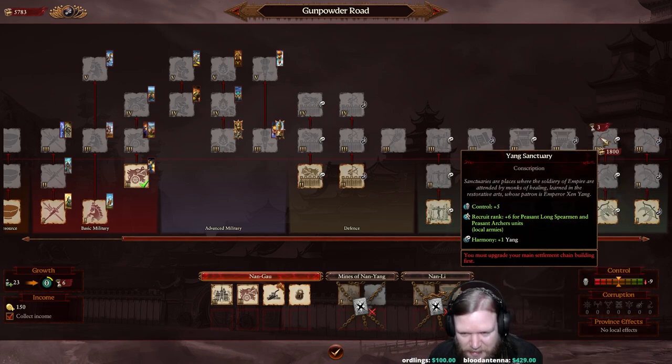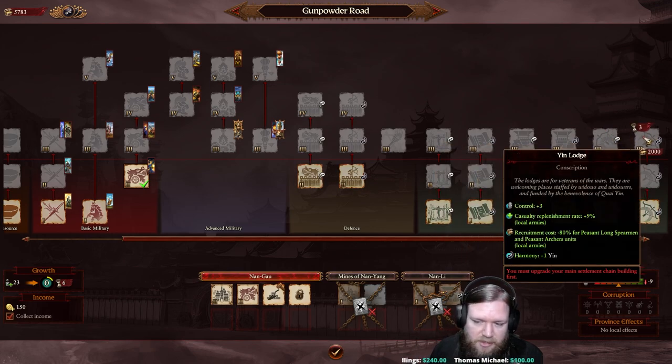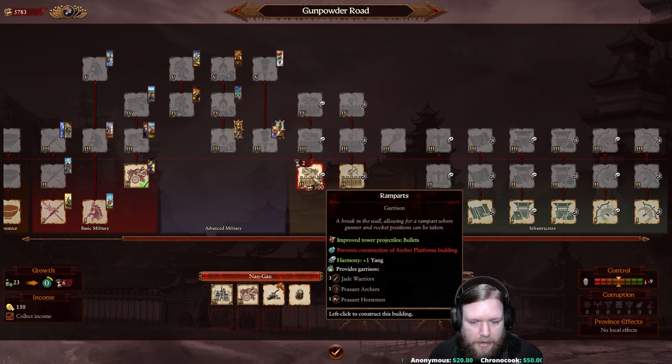The Yang Sanctuary increases control by plus 5 and boosts recruit rank for Peasant Long Spears and Peasant Archers, but late game you'll likely recruit Jade Warriors instead. The Yin Lodge increases control by only plus 3 but increases casualty replenishment by 9% province-wide and makes Peasant Long Spears and Peasant Archers 80% cheaper to recruit. So you can either make those units better or cheaper. Defense buildings are another option - we can choose to put up walls.